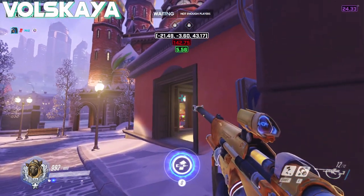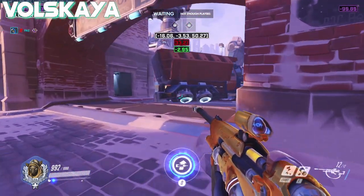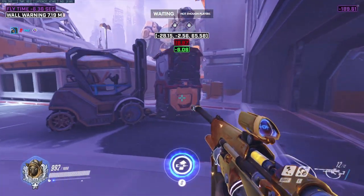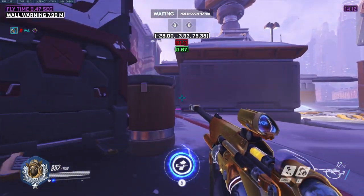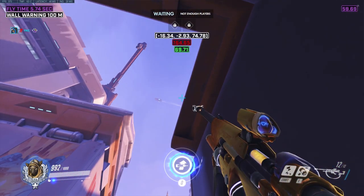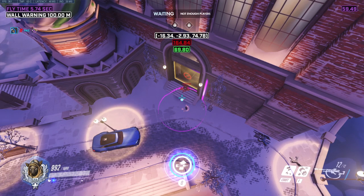To open up the series, you could just nade the spawn close here, but that isn't very consistent. If the enemy team has a Lucio, they will easily catch you out of position. You can instead burst yourself into the corner of the island and aim down into the left of the dark rectangle and throw.